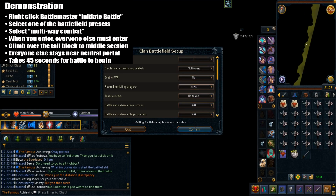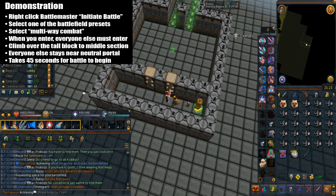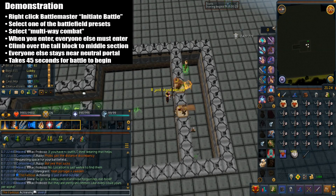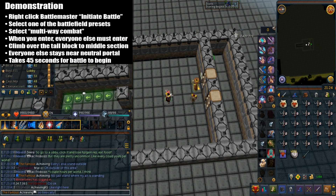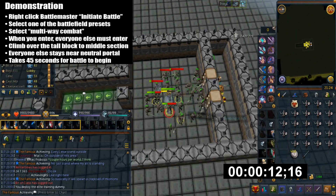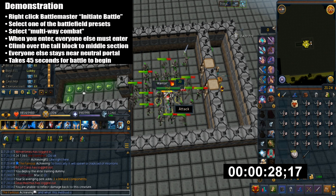Right-click and select 'Initiate Battle' from the battlemaster. Then select one of your presets for the battlefield layout. Select multi-combat — that's pretty much all you need to select. When you enter, make sure everyone else enters as well — I'll explain later why you need people to help. Climb over to the middle section while everyone else sits in the entrance section. There's a 45-second countdown before it starts, then just keep killing the warriors.